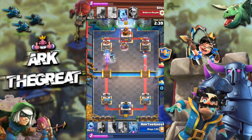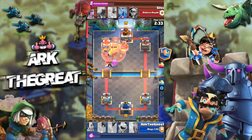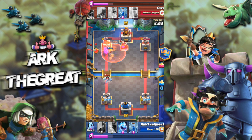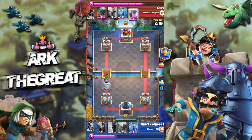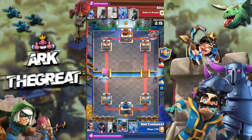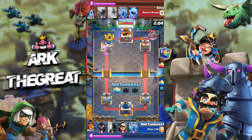He pumps up, so just as expected I bridge spam and it ends up working out. I poison his pump as well as the knife bridge, which kills the bats too. The poison is just such a good spell in this meta — it does so much damage and the crowd control ability is great. I shut down the bandit and ice spirit, and push on the left lane taking the tower. That's quite good.